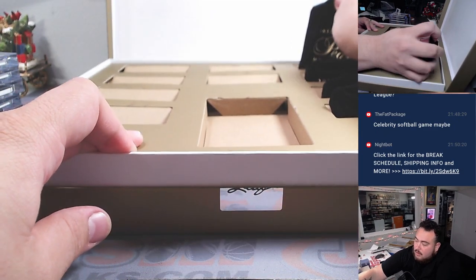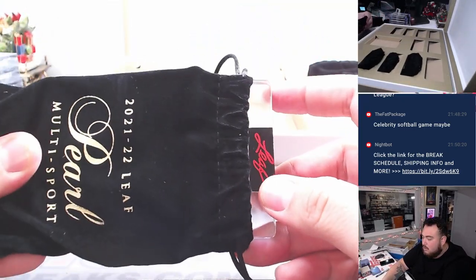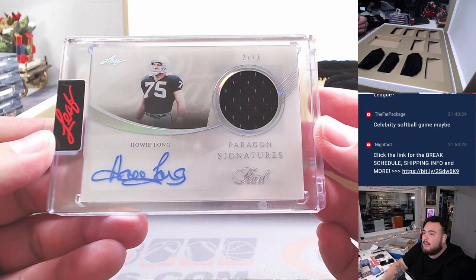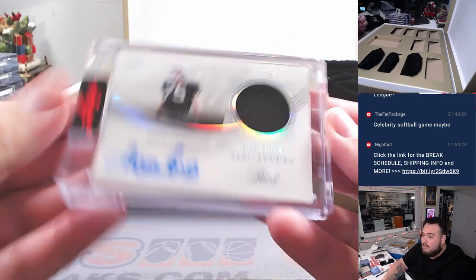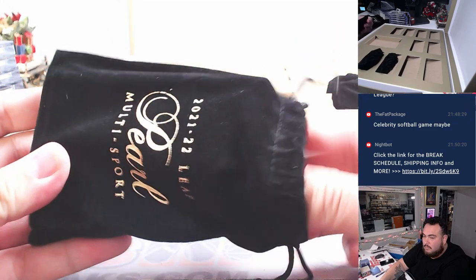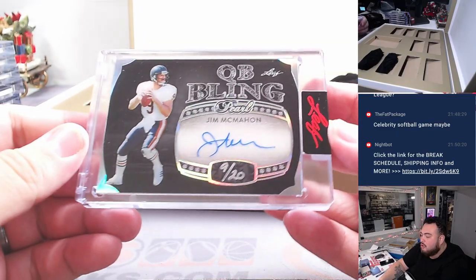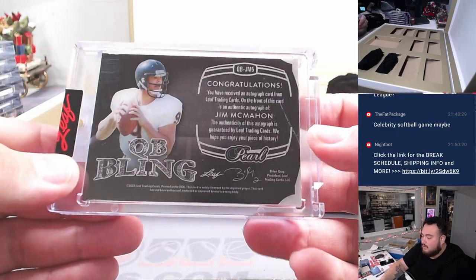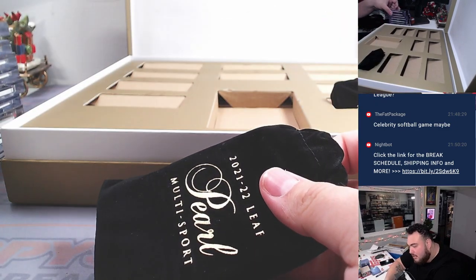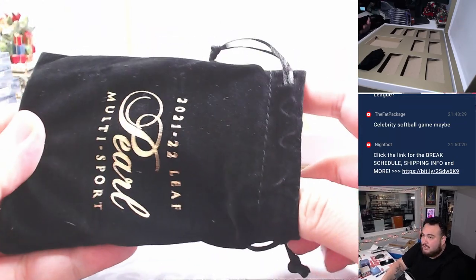Four more hits over here, guys. Howie Long — two out of ten — patch autograph. Alright, three more hits, guys. Jim McMahon, QB Bling, nine out of twenty. I feel like this box has been okay, but I feel like it could be better, guys. I've seen some really crazy hits in this checklist, so I just don't know.